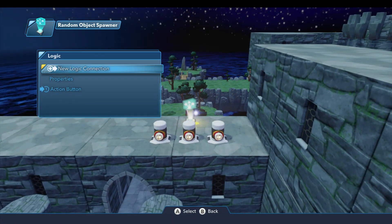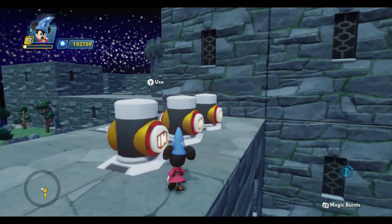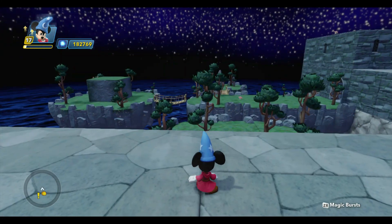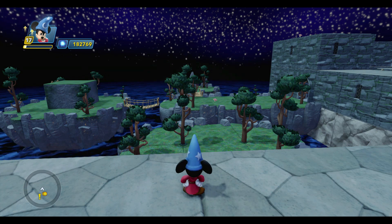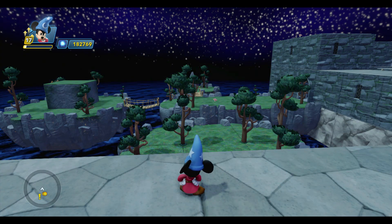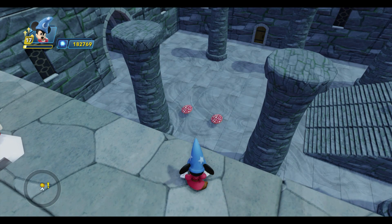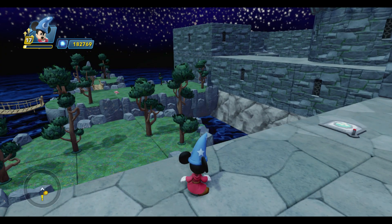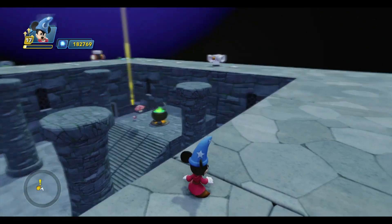So let's go ahead and press the first button to activate it. Because my generation interval is set at zero, all 20 objects should show up at the same time. And you'll notice there are some mushrooms out there. Now the first thing I want you to notice — there are a couple of issues with this toy. If you look in the lower left corner, none of the collectibles spawned by this toy are showing up on the radar. Only the two I placed manually from the previous episode are showing up. So one of the problems — and I think it's a bug — is that collectibles this toy generates don't work with the collectible tracker.